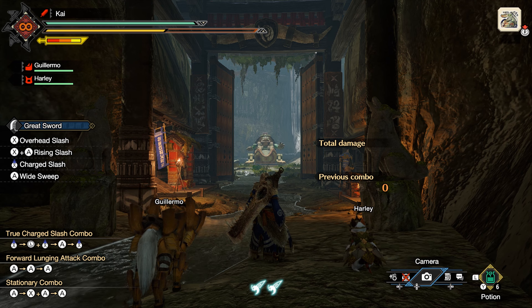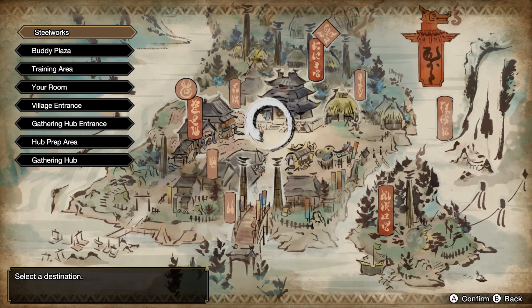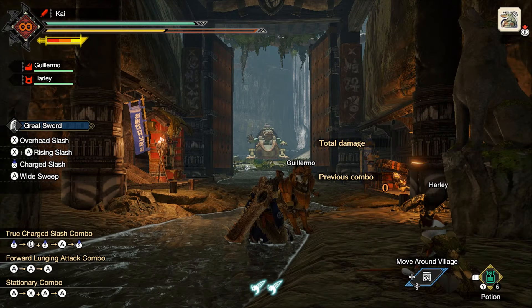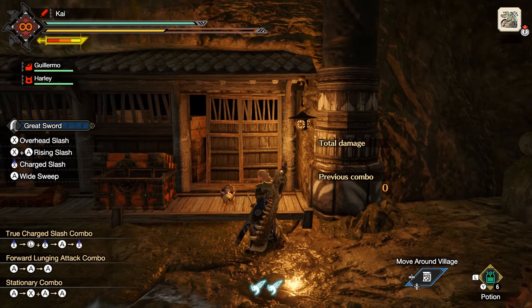You can also access the move around village option via the D-pad submenu found in the bottom right of your screen. The training area is well worth visiting as it allows you to hone your skills.